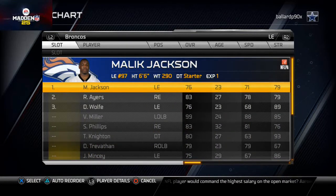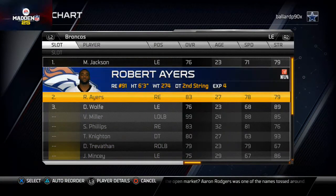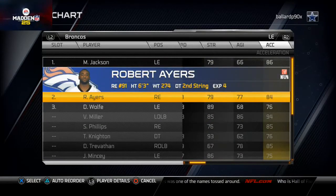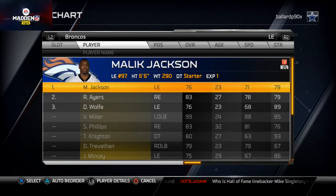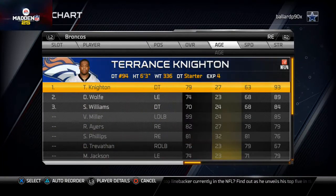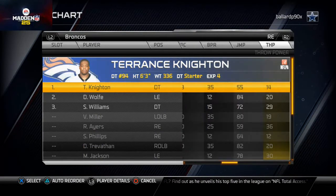You could justify putting him on the field with all those attributes. If you want a speedier guy, you might consider Robert Ayers or Sean Phillips. But I think Malik Jackson belongs down in the trenches. At right interior I go Terrance Knighton — I want my best block-shedding guy down there. He has 93 strength and 95 block shedding with 91 tackling — an absolute beast.